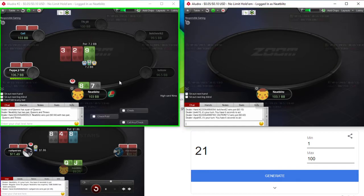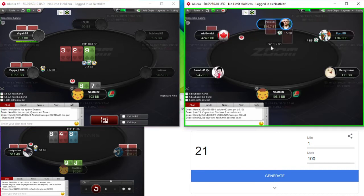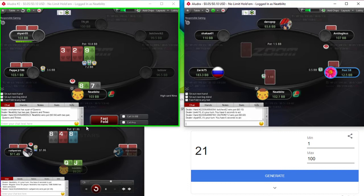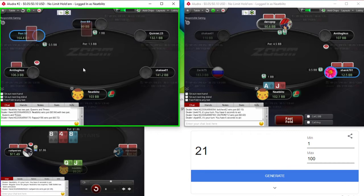Gonna be folding here. And gonna have two callers with a 7-8 offsuit. We're gonna face a lead here, so it's kind of just out the window, right? Just want to see — not folding right away, just to see if the hand's gonna be played out. But it'll give us information on that player over there.